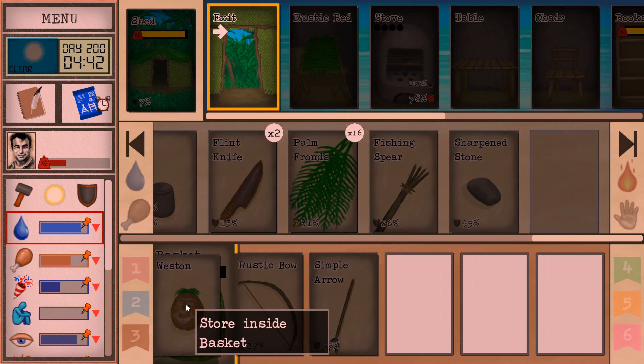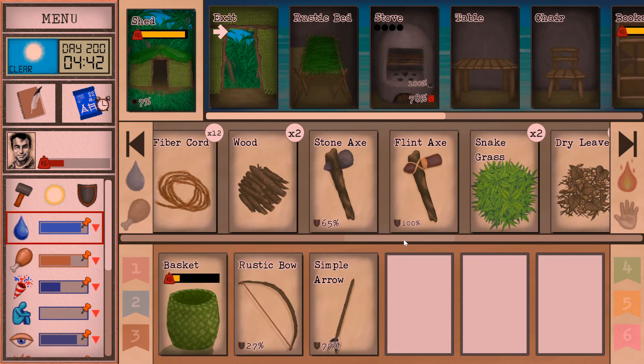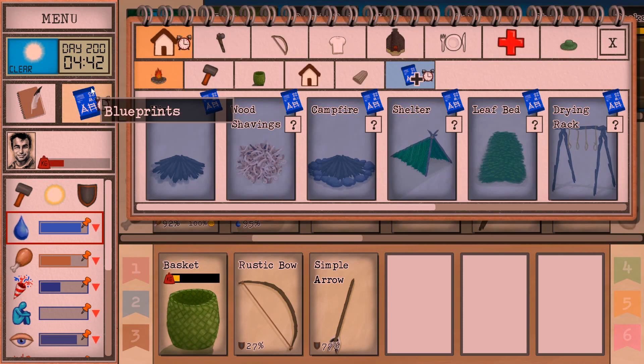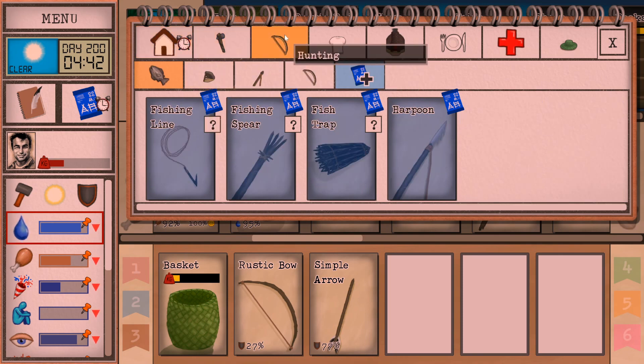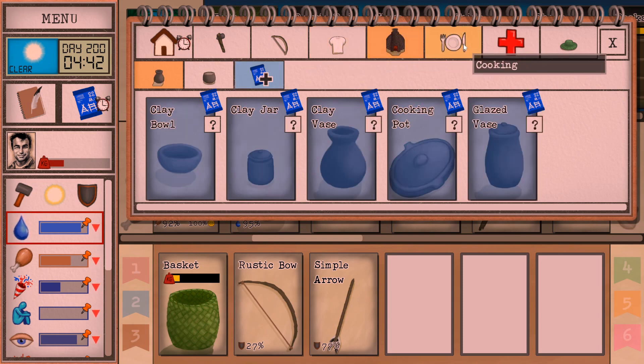That's one of the things this game has an issue with — it doesn't ease people into it. It doesn't hold your hand either. On my very first playthrough, I made it to day two or three and died of thirst because rain wouldn't come. I didn't know how to get water. This game will challenge you to figure it out.